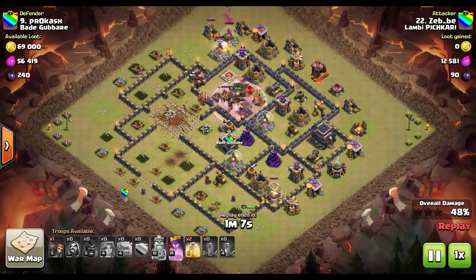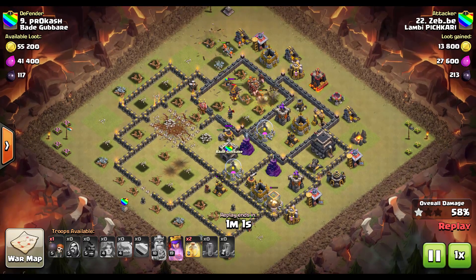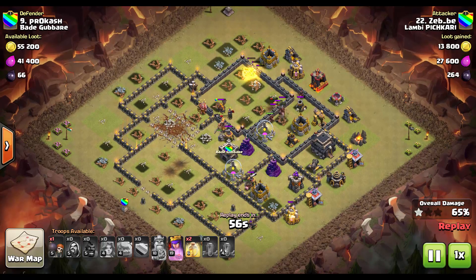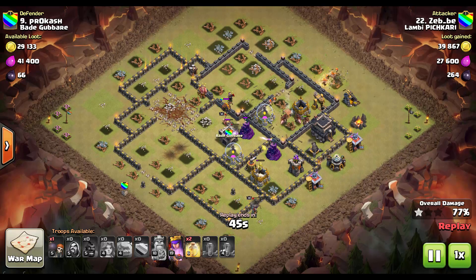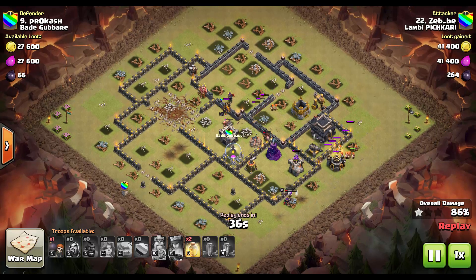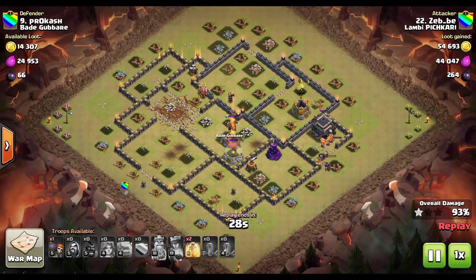The combination I'm using is four heal spells and two poison spells. If it's a fresh attack and you have no idea what's in the clan castle, I'd definitely recommend bringing poison spells. But sometimes you can use earthquake spells to open up a lot of compartments, which helps the valks smash through walls. He's also using a couple of hogs, which I do recommend in wars because they can do a lot of damage.